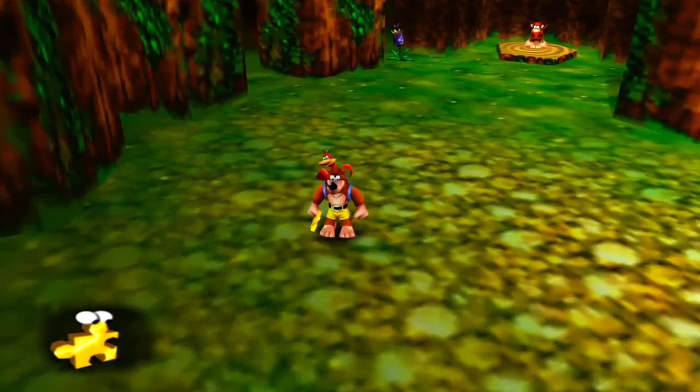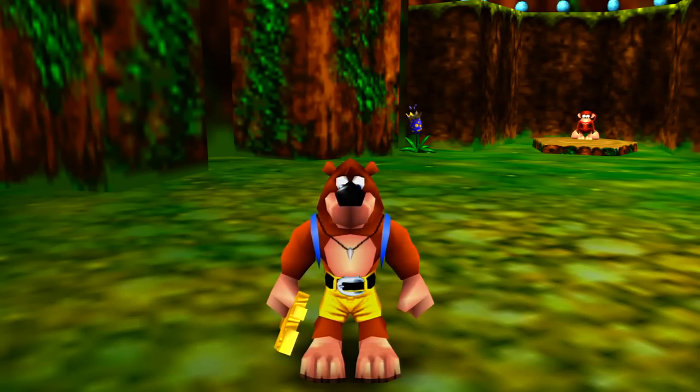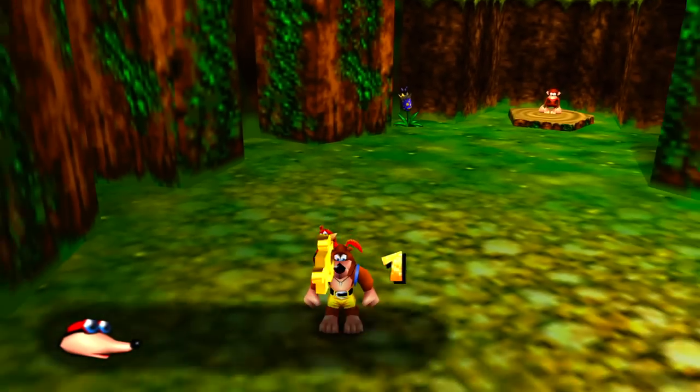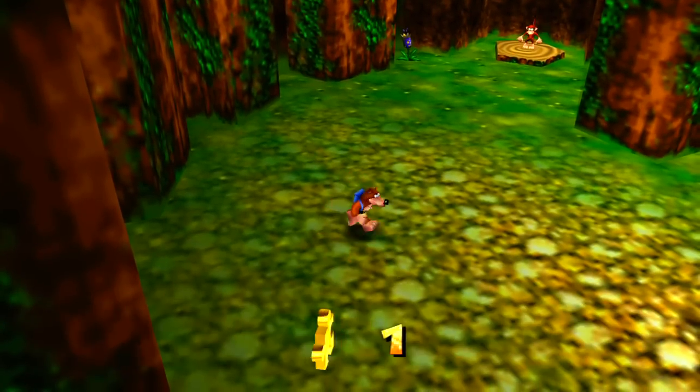Sorry if I sound a little weird or I'm a little all over the place — I'm kind of getting sick, so I may be a little out of it. Anyway, the Jiggy just explained that there are ten Jiggies per world. When you're ready to leave this world, return to the start area and stand on the exit pad.